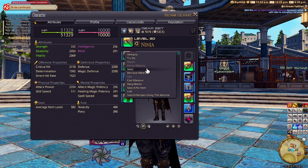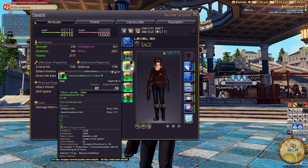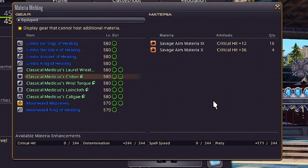Every piece of gear has stat caps, meaning you can only have so much of a stat in an item. Let's look at a fresh healer chestplate — it doesn't forbid advanced melding in its tooltip, so we can overmeld it. To be clear: I'm not advising you on which specific Materia to use; these are my melds and they probably aren't perfect. To meld, open the dropdown menu for the item and select Meld. I recommend removing any Materia you won't be using so the list stays short and you don't accidentally slot something too low.